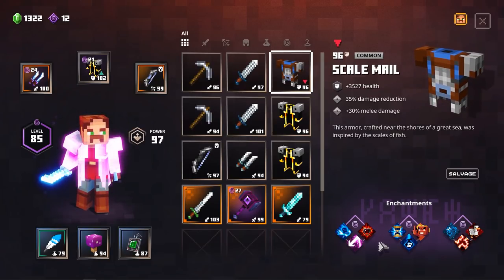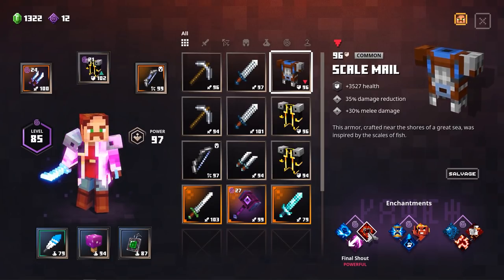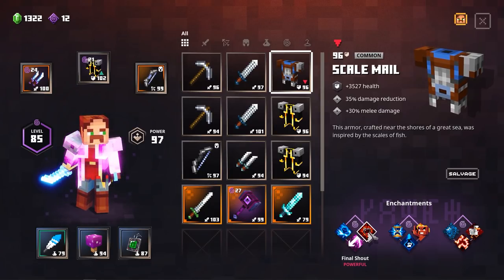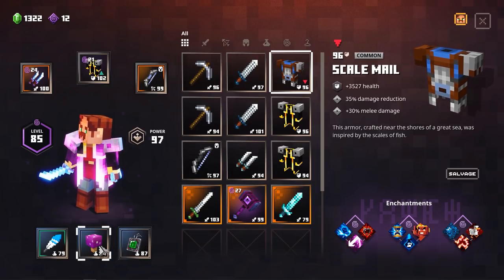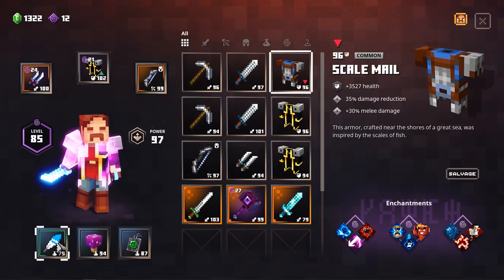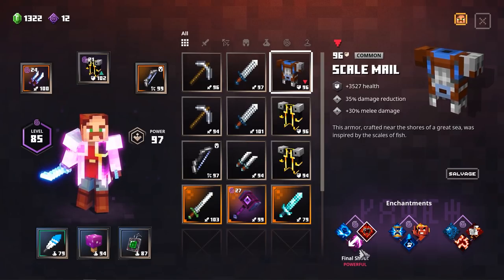We have some combinations right here. I would go for Final Shout, because when you go low on HP it will trigger all your artifacts. And this means that we will go tanky with our Ironhide Amulet. And then also the attack and movement speed, it will also stun all the enemies around us with the Feather. So Final Shout is definitely the best of the three right here.